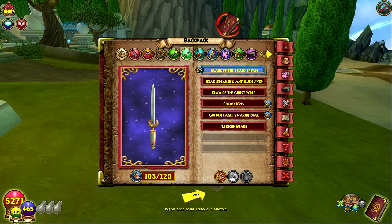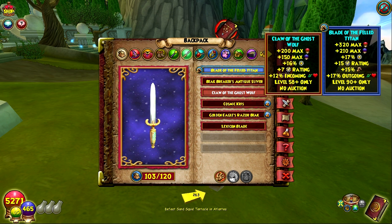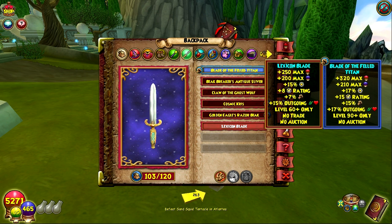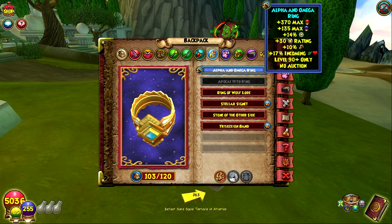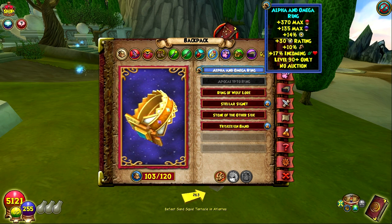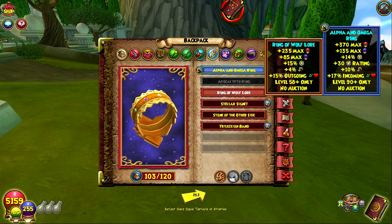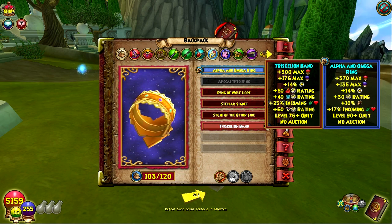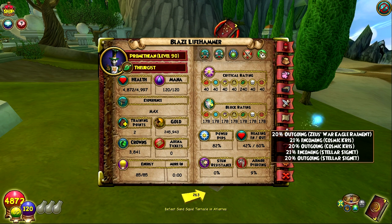I can also switch to my athame and ring, which I haven't shown you guys yet. For the athame, I have the Blade of the Fell Titan, which is probably the best one — it has good block and good damage. But if I'm going for good outgoing, I usually switch to the Cosmic athame. And then there's the Alpha and Omega ring, which gives a lot of block, so I would use that if I were going in tanking. It gives 10% damage, but if I'm going for healing I usually go with the Stellar Signet for insane outgoing.